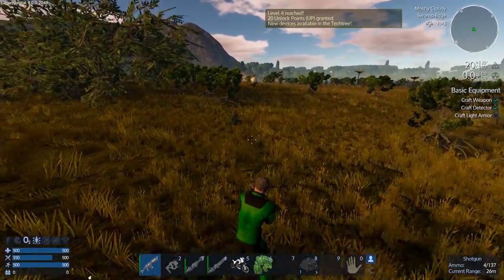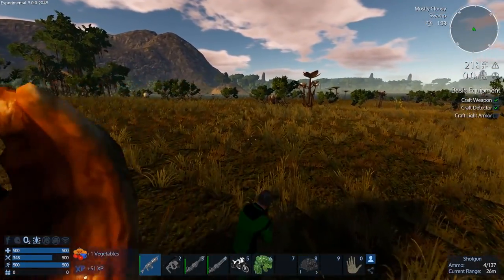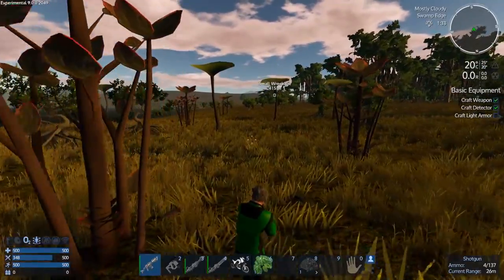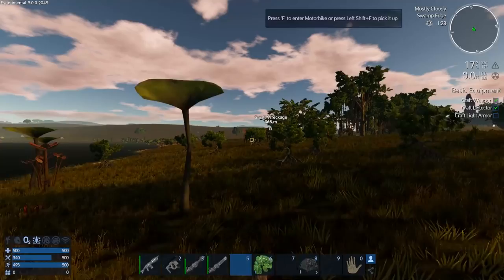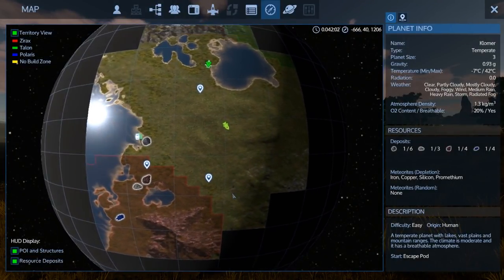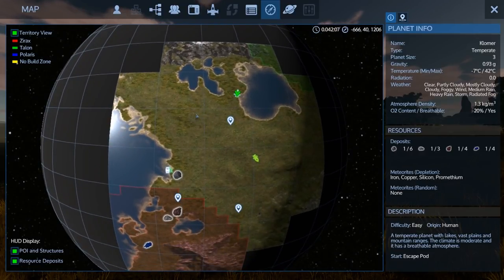Level four - there we go, we're getting there. One more level. I'm not sure if I want to take on night raptors though - we better head back to base. Let's mark our base so we know which direction we should be going. We're way down there. I know there are lots of spiders down on the way to the wreckage, so let's just head back that direction.